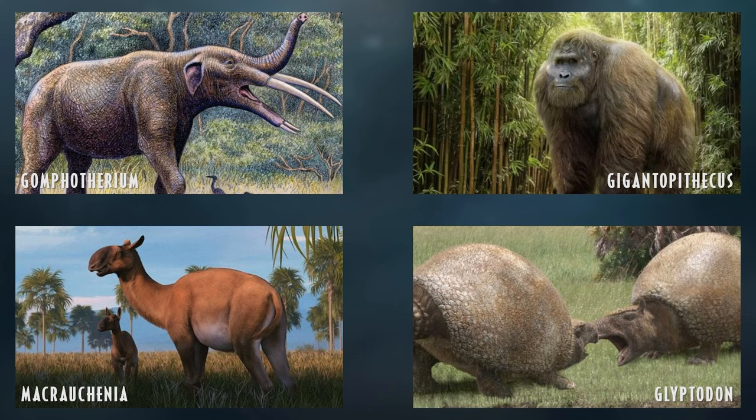Macrauchenia is another very cool herbivore species featured in Walking with Beasts. It has been debated whether it had a trunk or an inflatable snout like the saiga antelope — whatever Frontier decides, it would be a great herding animal from South America. Glyptodon is another armoured animal related to Doedicurus — it would diversify the giant armadillos as it lacked a club tail but was fully armour-plated.